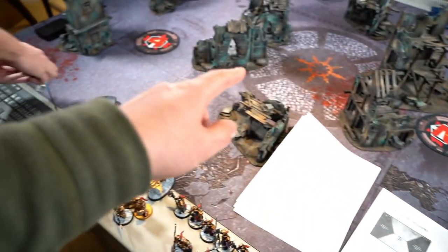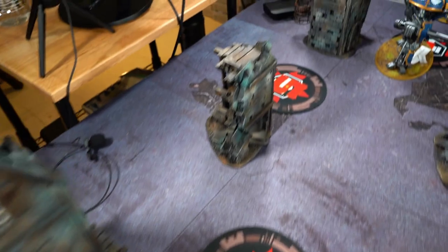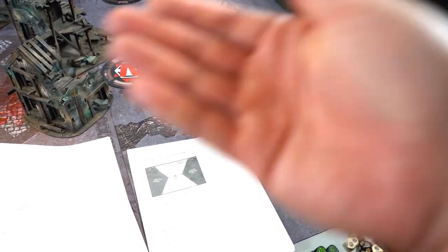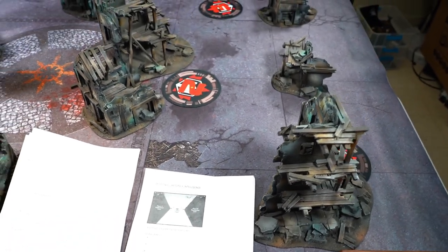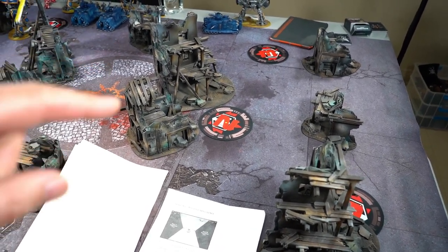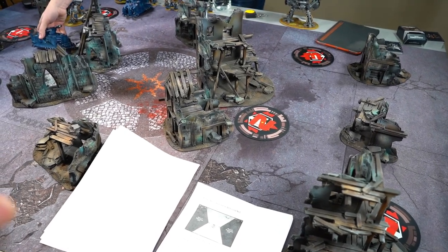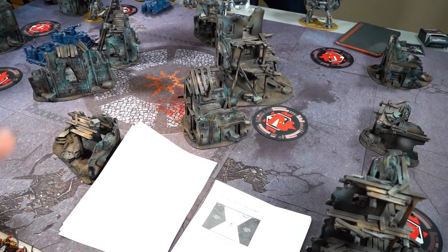This mission is a pointy Hammer and Anvil. Objectives have been placed - fairly evenly, one over there, one in the middle, one back here. I won the roll-off for deployment zone choice; I picked this side so Francois gets to deploy his entire army and then decide if he wants to go first or second. In this mission you get one victory point at the beginning of your turn for every objective you hold. Starting from round three each player on their turn picks one objective to remove - those don't count for end game. At game end - now six rounds, not variable - the four remaining objectives score two points each.